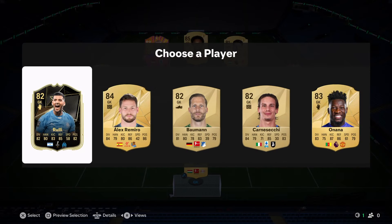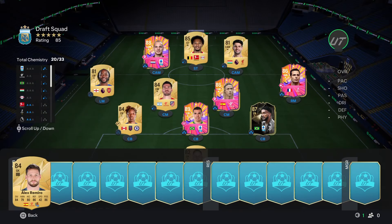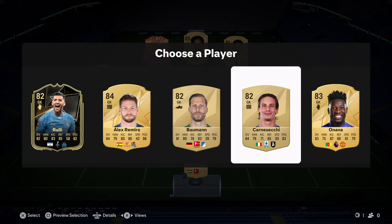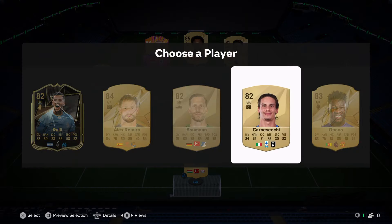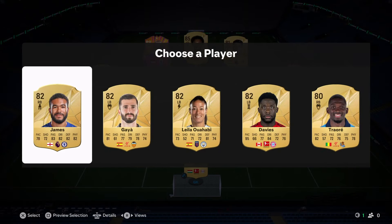Hopefully we can do a bit better for chemistry. We get Nnana, we get Alex Romero. I think we'll just go with highest - do we take Karneseçki for the chemistry? I'll probably take him just for the potential chemistry - it'd be great to get the draft onto 33 chem.